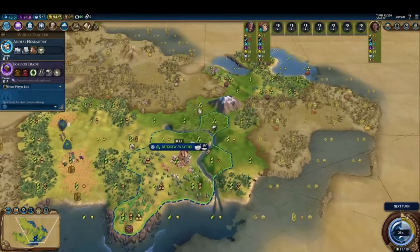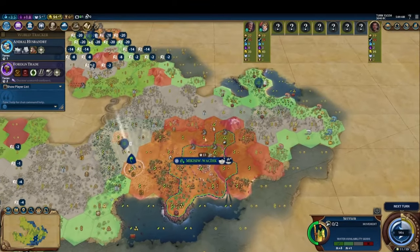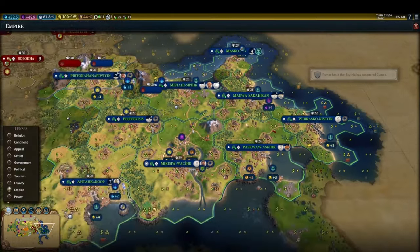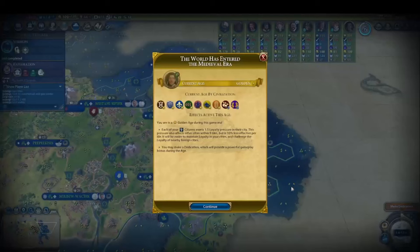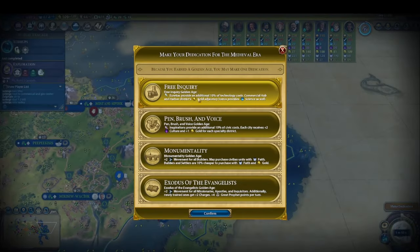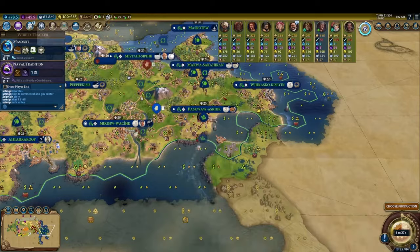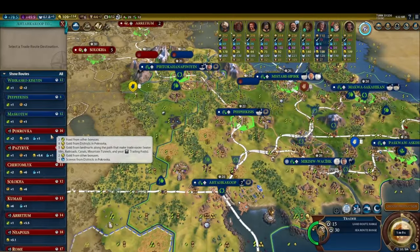With all of that covered, let's take a look at the second game where I played Cree. My spawn is far less ideal than in the Khmer game as I'm forced to go for an unconventional harbor opener on a civ that would greatly prefer an inland spawn. Jumping ahead to turn 57, I decide to go for Free Inquiry as my second golden age dedication. Free Inquiry is generally a poor choice for your first golden age starting on turn 30, but it often makes sense when going into your second golden age, because by this stage of the game you now have access to policy cards which double the adjacency bonuses of your harbors and commercial hubs. As Free Inquiry's golden age dedication bonus grants science equal to the adjacencies of these districts, it can become very potent with these cards.